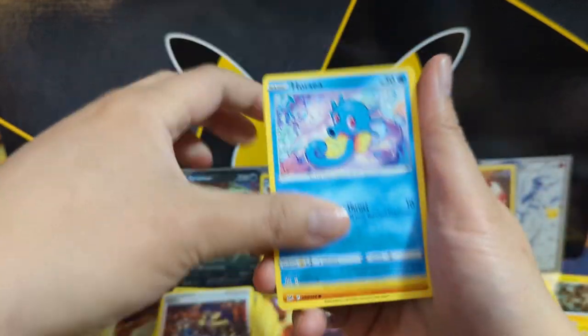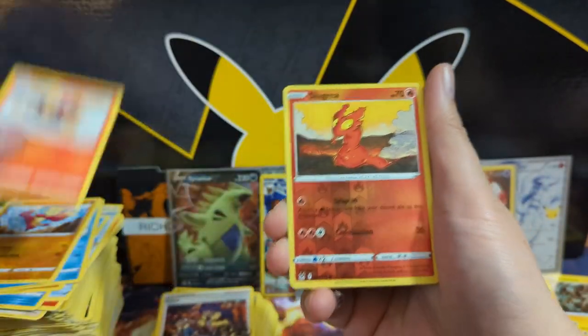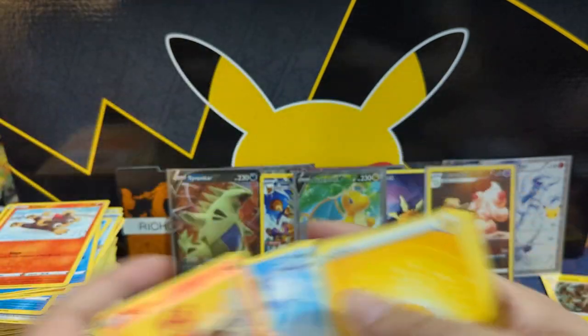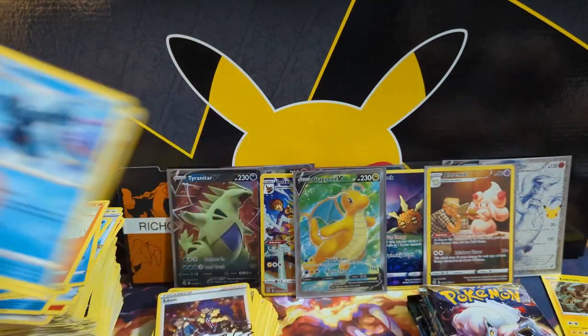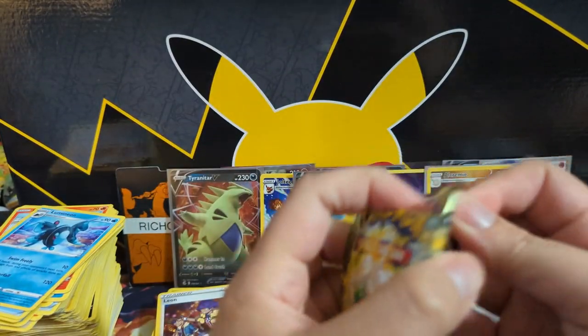Is this the one with the Giratina? Meditite... Litleo into Slugma into Dewgong. Alright, let's grab another pack — back to Brilliant Stars, Charizards.